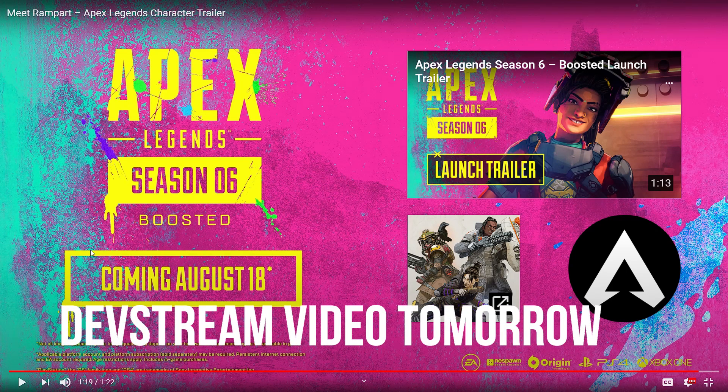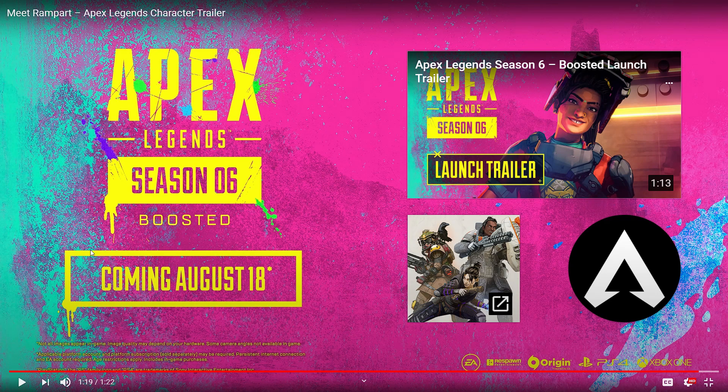We should get another battle pass trailer tomorrow, and they said they'll put out the patch notes before the update as well. Season 6 comes out at 10 PM Pacific Time — that's 1 AM Eastern Time on August 18th. As always, leave a like if you enjoyed the content, subscribe, and be on the lookout for plenty of Season 6 videos this week.